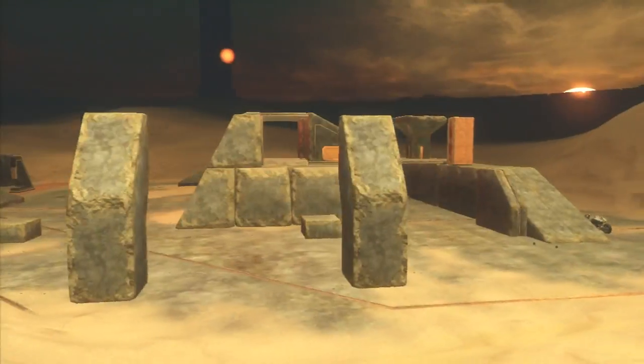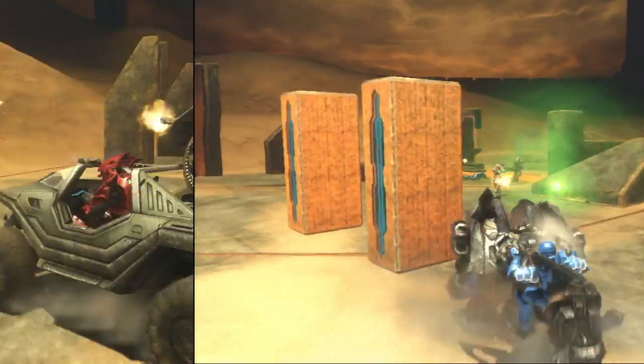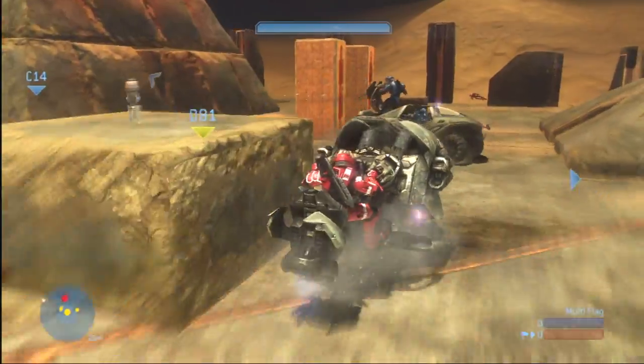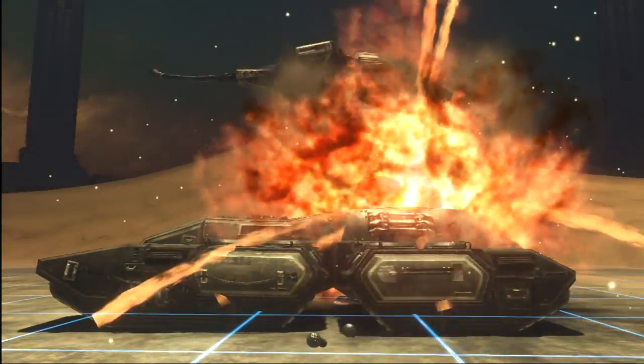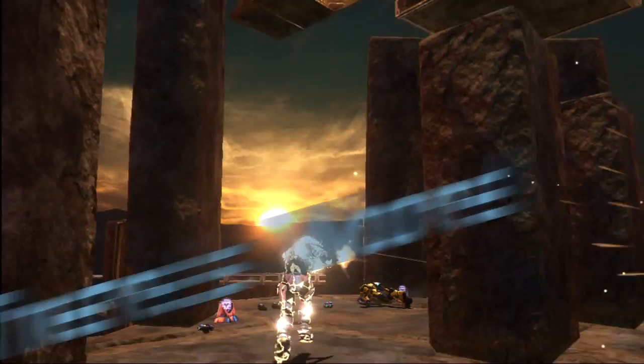First, you take a barren desert surrounded by some rolling sand dunes, add in a chopper, a warthog, a couple mongooses, and you're ready for some vehicular manslaughter. Tell your infantry friends to hold still while you drop a tank on their heads. Achievement unlocked! But wait, there's more!